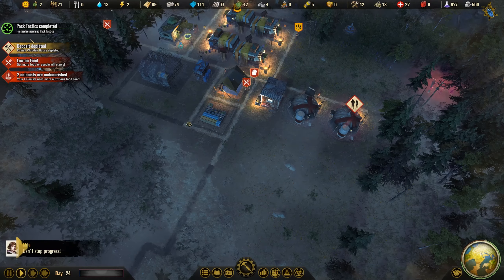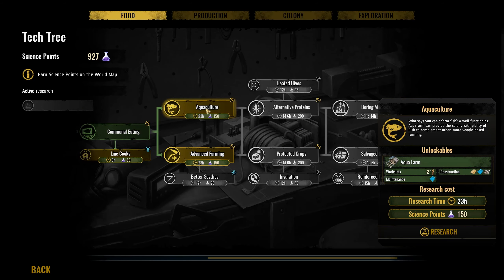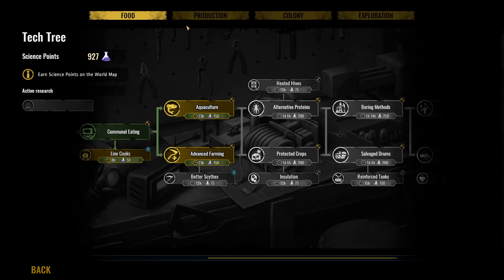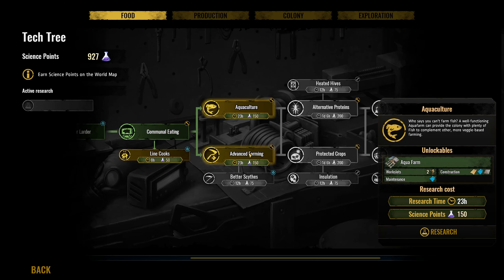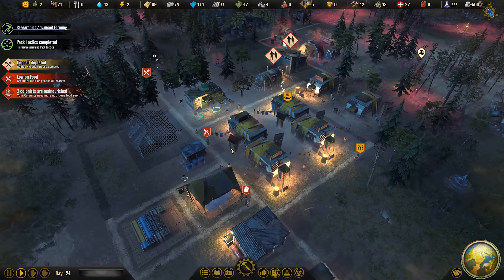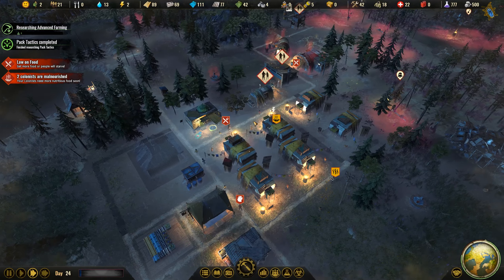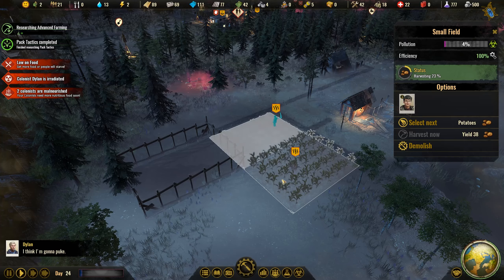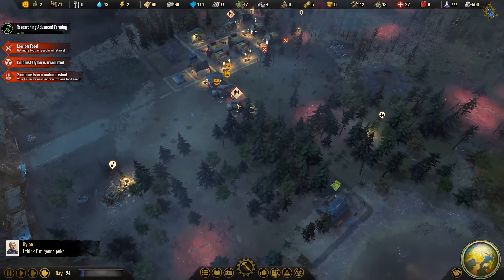Pack tactics research has been finished. We could build an aqua farm to grow fish ourselves, or pursue advanced mining for the medium and large field. Since we still have a food problem, I'm inclined to go with the large field, because it opens up the greenhouse — which is very useful during a nuclear fallout. Food is still a problem; hopefully with the fields now harvesting we'll have plenty of food in store soon.